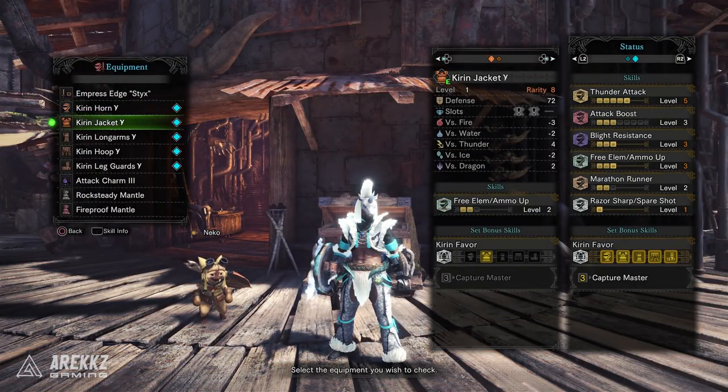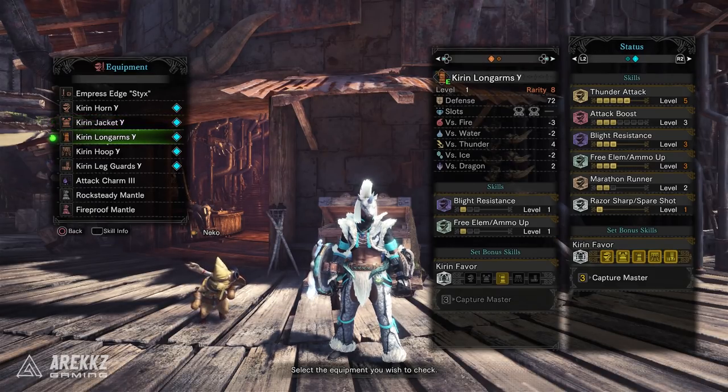While the Kirin armor as a whole might not be the most appealing option, some of the skills and slots offered by these new pieces will give us more variations in our mix sets. Free Element sets have been pretty cookie cutter for a while now, so it'll be interesting to see if the chest piece sees some alternate options.